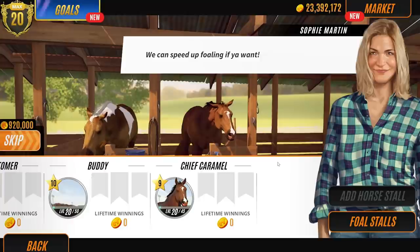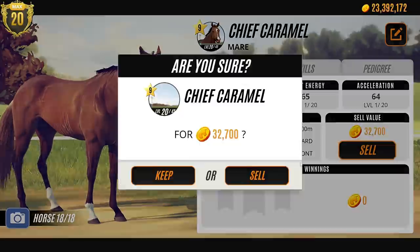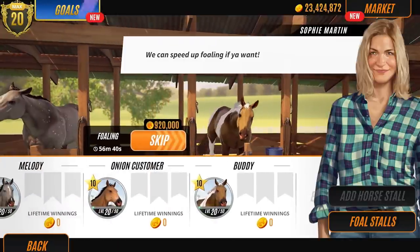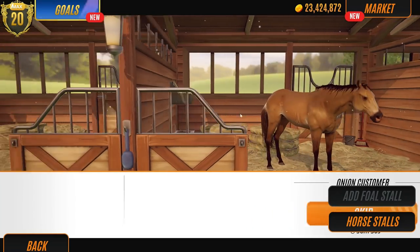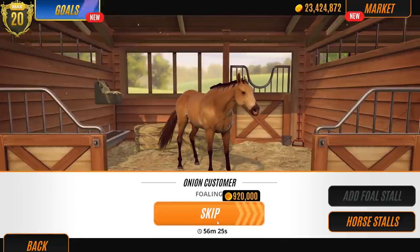Cool. Wait - that's another Rubicano! I'm breeding loads of Rubicanos. We will sell Chief Caramel though, because yeah, level 9 and a Colt. It's a mare - but this Rubicano, I really like this shade of Liver Chestnut type, but we can get better. Buddy, you're going to be my next Stallion, bud. I'm going to breed from you, see what happens. Back to foal stalls - I think Onion is the last one that I wanted to breed this session.